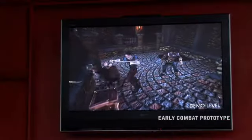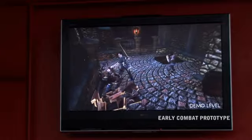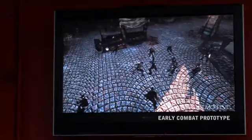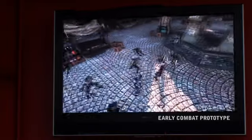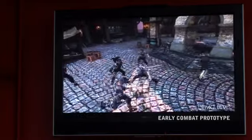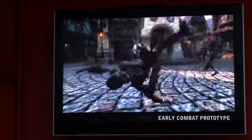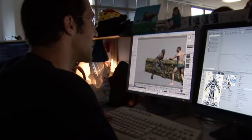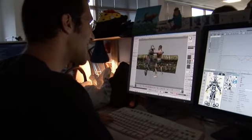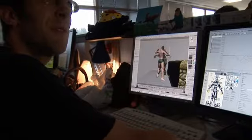We want the combat to all fit together in this world and we want the world to be believable. The character in the game, we like to think, is smarter than any character in any game before this as far as combat is concerned. He always knows where he is, he always knows what's around him, and he's going to use all items of the environment that he can to basically cause as much damage to his enemies as possible in the coolest way you can imagine. If you're close enough to the enemy and you press attack, you get to smack their head off a log, which is great. And then it sets up nicely for a finishing move.